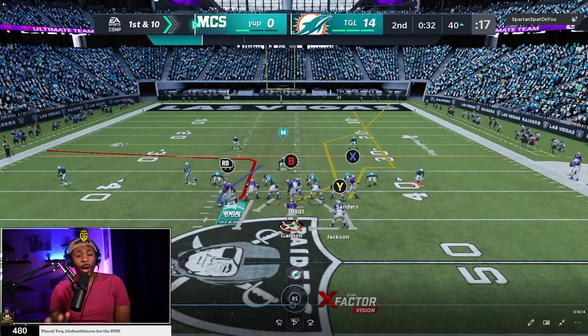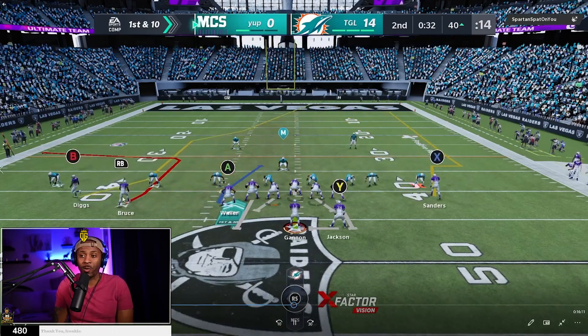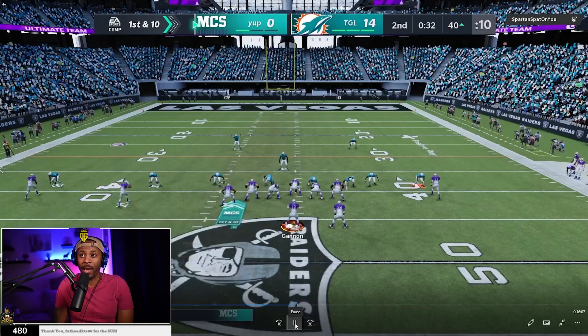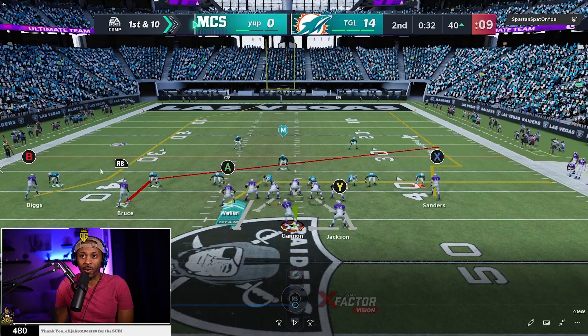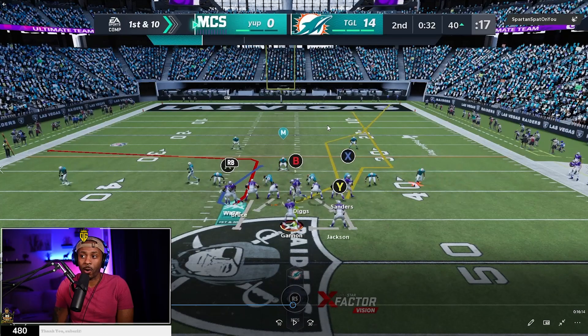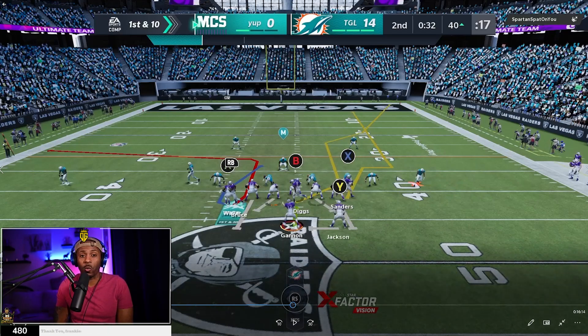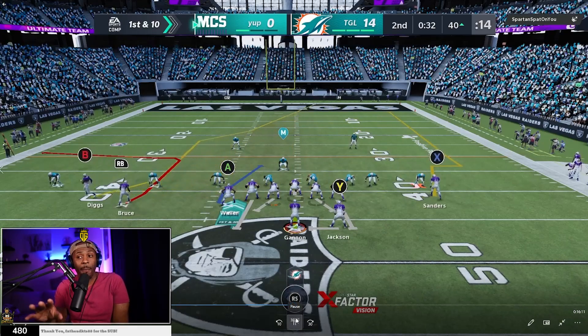So here we are in the game film. I actually have a hot-routed route already on the field — it's this B receiver. You'll see it looks like it's a deep route but it's a lot shorter than what it normally is. If I hot route it again to show you what it looks like naturally, this route is a lot deeper. Super deep route, super deep corner. But after I smart route it, it's a lot shorter because he's making his cuts a lot quicker at that first down marker. He's going to start pulling away from the corner because corners in man coverage struggle when receivers start running away from them. The more space you have to throw the ball, the better off you're going to be.